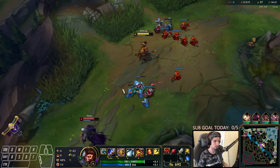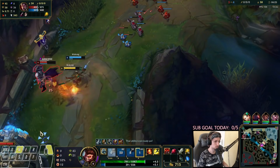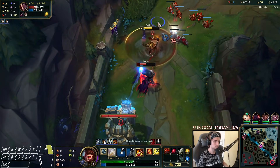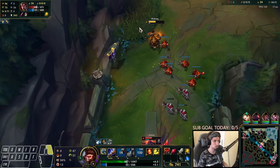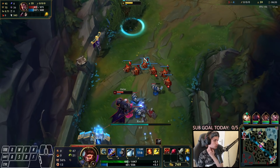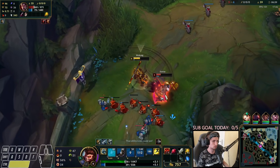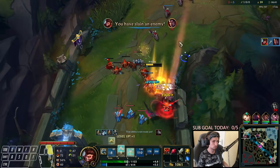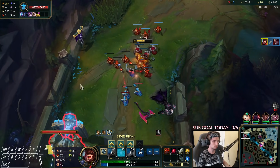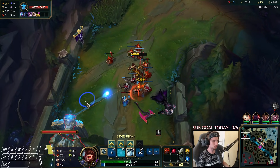I want to jump on him right away as soon as I get the chance. I messed it up a little bit — I should have popped my W and then used my ultimate right away. Got him there, using Flash, auto, Q to make my combo as efficient as possible. Now we're going to push it all the way.